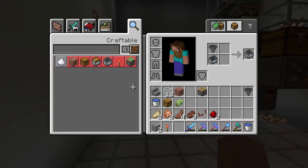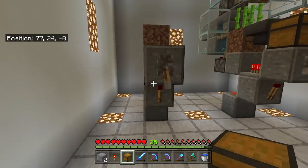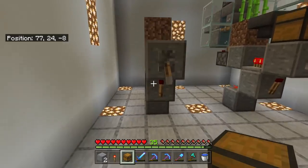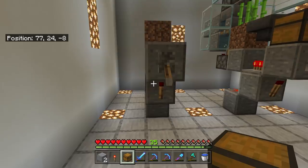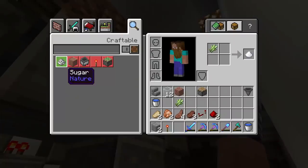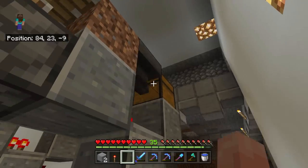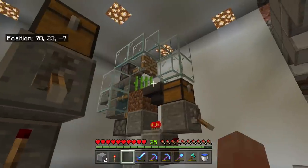Now we can actually put the chest on — it doesn't really matter when you put it on, but I'm putting it on now because I forgot. Then we can add the hopper to the back of that chest. All you do is crouch and literally put the hopper into the back of the chest.